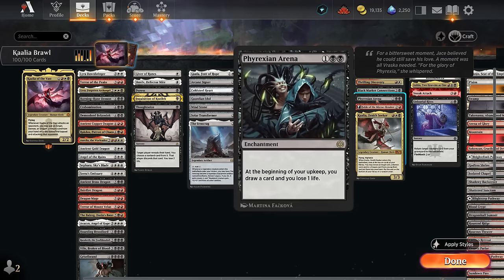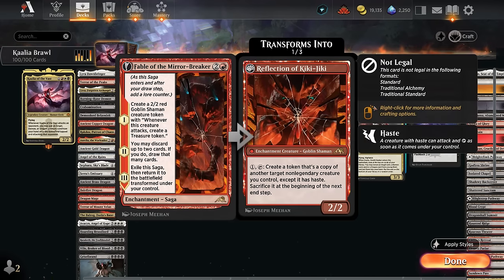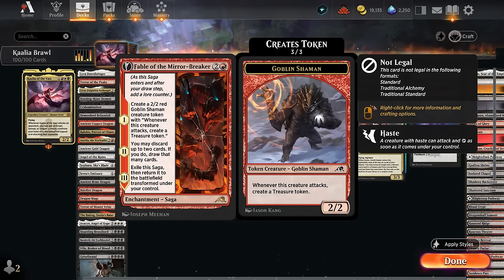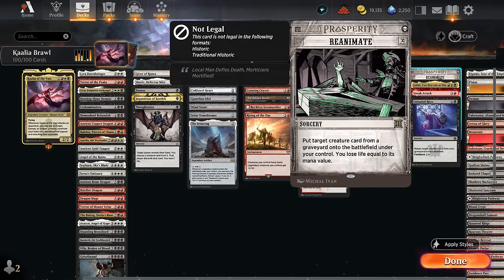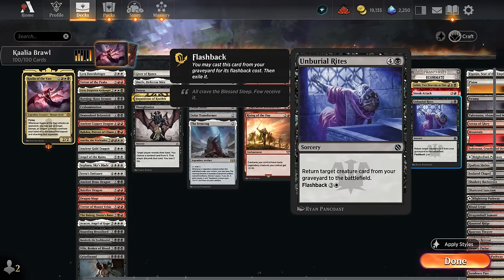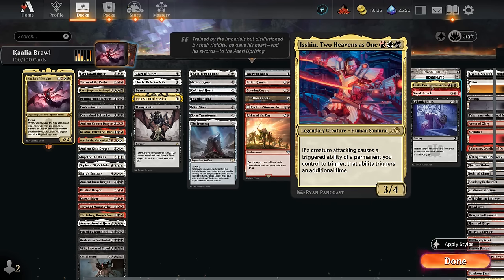Frex and Rina can draw at the cost of one life each turn. Fable can help us loot and the Shaman can help us ramp. The other Kalia, Zenith Seeker, can find additional demons, dragons, and angels. In the miscellaneous section we have two reanimation effects — Unburial Rites is good to discard since it's cheaper to flash back. Sneak Attack lets us sneak expensive creatures onto the battlefield and can be activated in the opponent's end step so the creature persists through our next turn. Isshin doubles our attack triggers, mainly including Kalia.